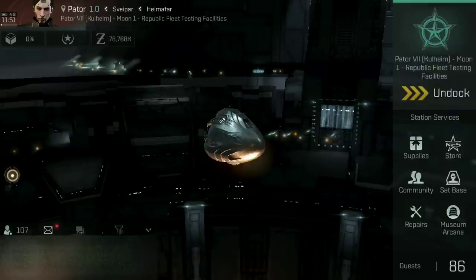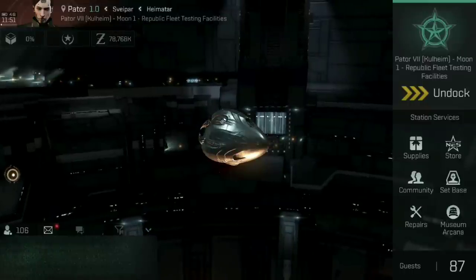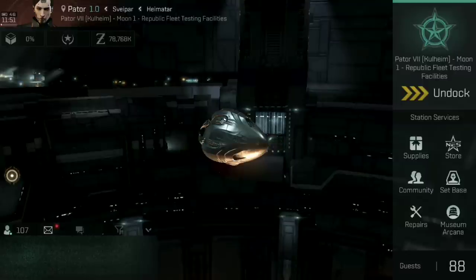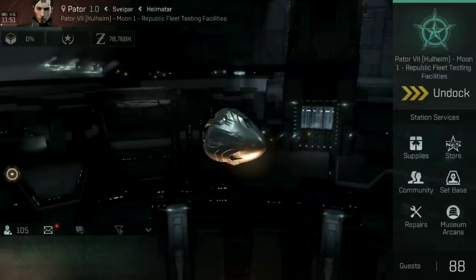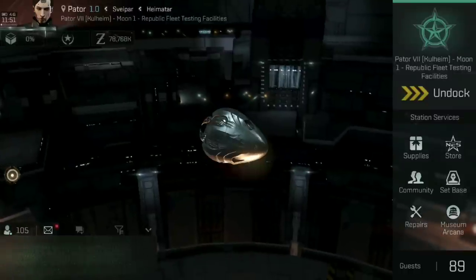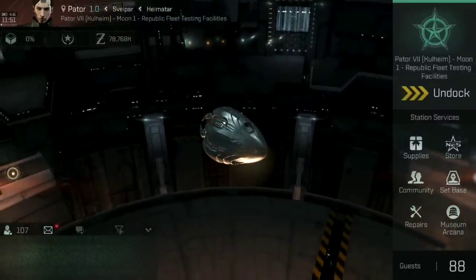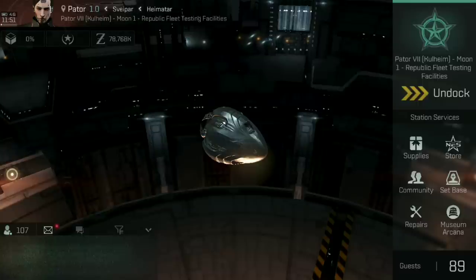We've showcased the Worm in PvE and in PvP — I hope that's given you some inspiration. The Guristas Pirate's Worm is an absolutely exceptional faction frigate. It is great fun, very potent, very powerful, and well worth getting into. I've had a lot of people ask if the Worm is worth getting into, and the answer is wholeheartedly yes — excellent faction frigate, great fun to fly. Thank you ever so much for watching, folks. Happy sailing and see you in New Eden.